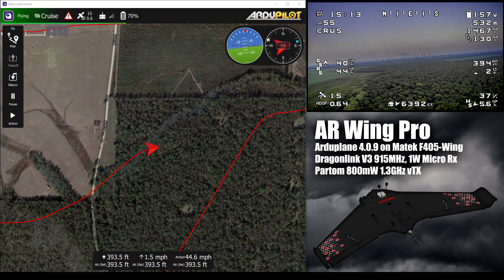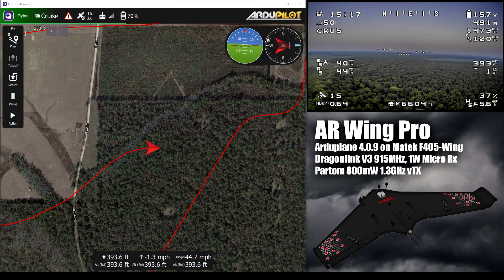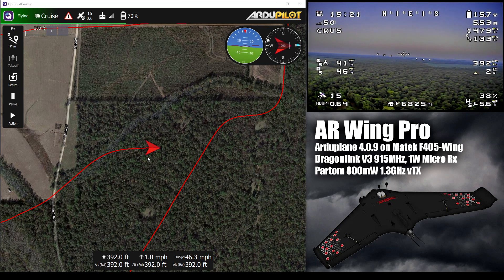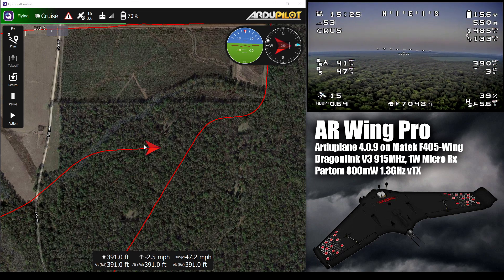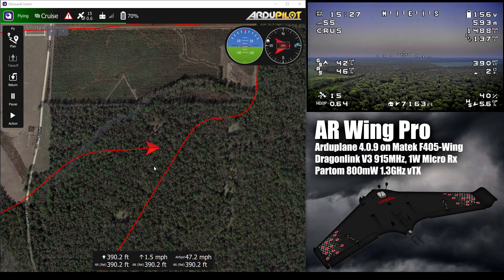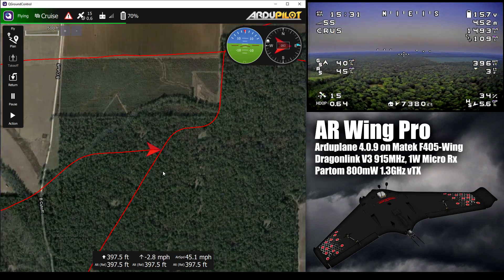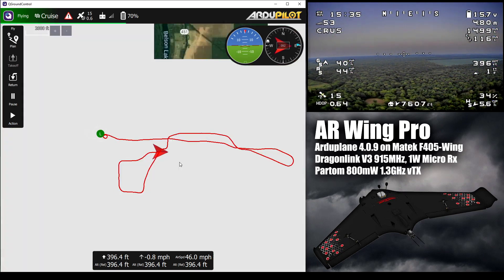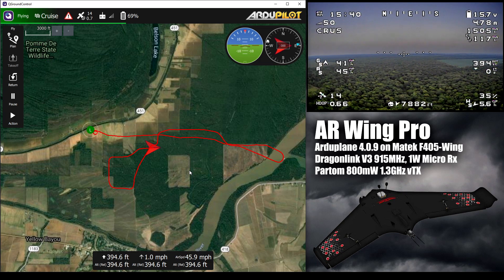We've been flying about 15 minutes now, and I've already gone all the way to the river and back, and now I'm halfway to the river again — so the airplane is capable of a lot more range than that, obviously. I'm trying to zoom out on my map. There we go — that's my logged flight path where we've been so far and where we're headed.